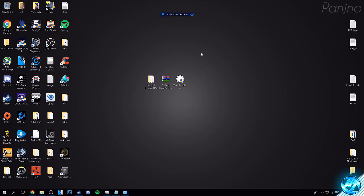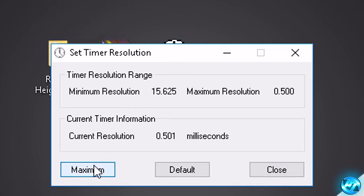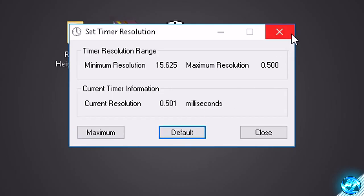To use this program, it's very simple. Before you boot into any game, go to the program, open it by double clicking, and click the Maximum button. Once you've clicked that, minimize it. Then boot up your game and play for however long you wish. Once you're done playing, go back to the program, hit Default and then exit out. It really is just that simple.